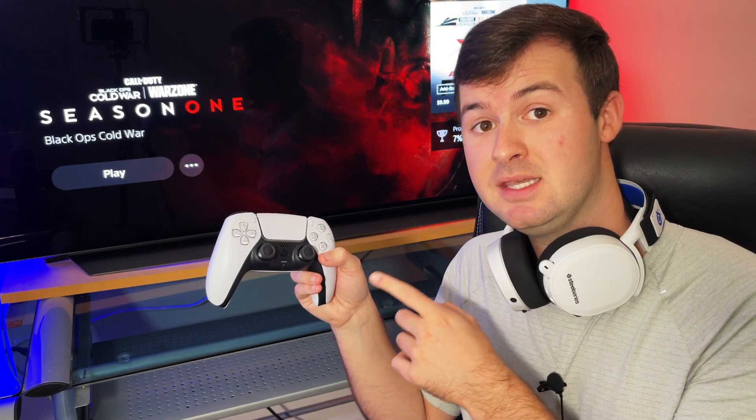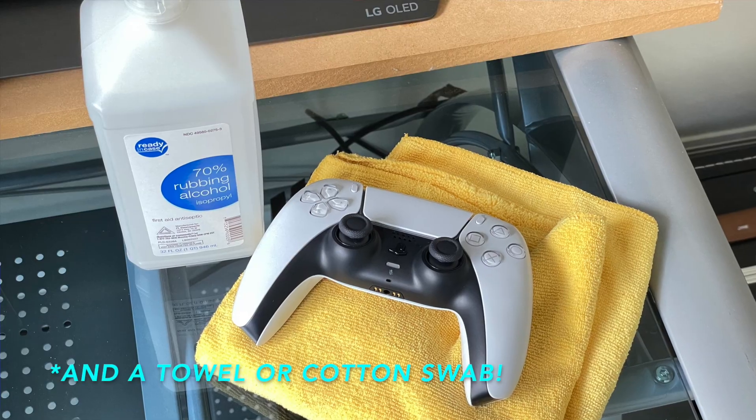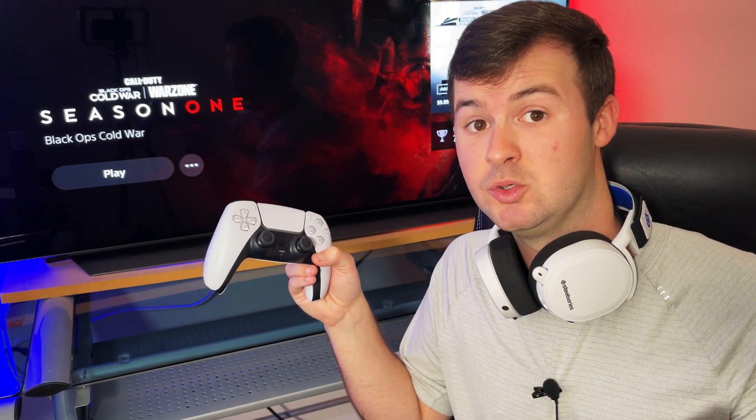If you accidentally spilled something that might have made its way into the joystick, what I would recommend is to apply a little bit of isopropyl alcohol to help clean around not just the stick itself, but also around the ball to help clean and dislodge any of that that might have spilled on the controller.